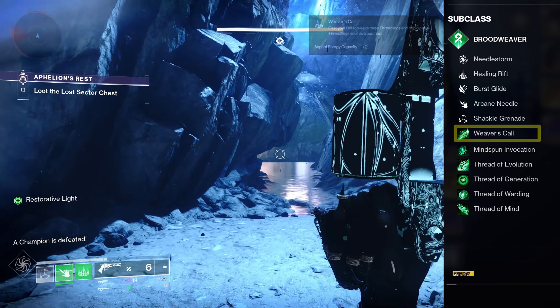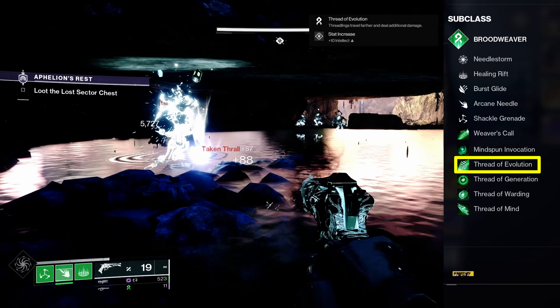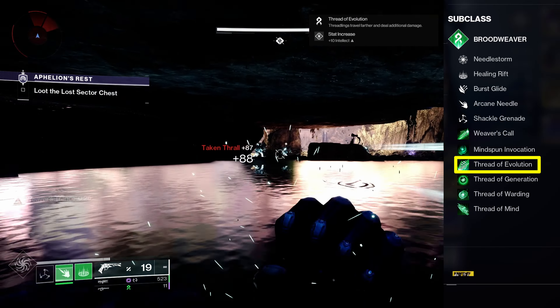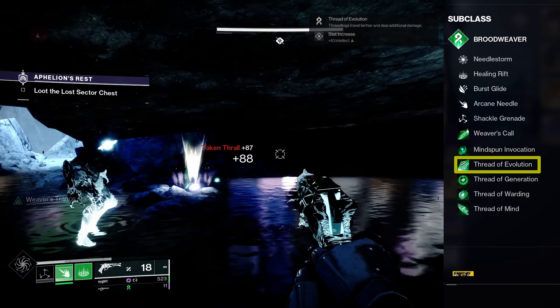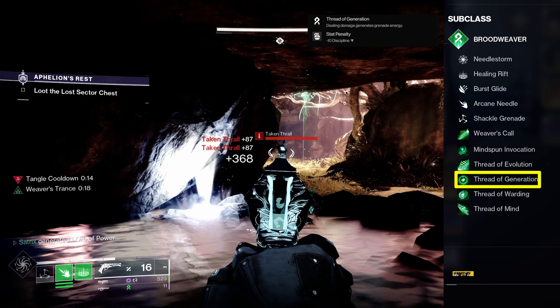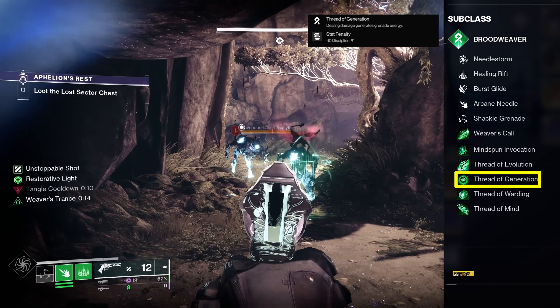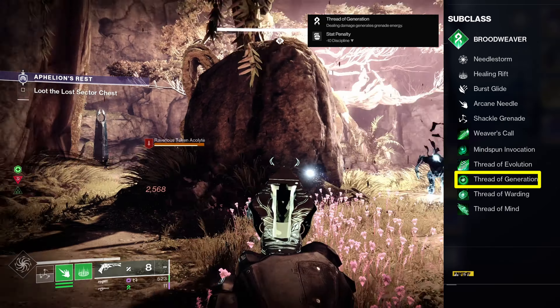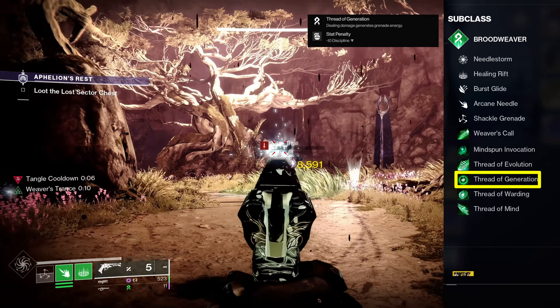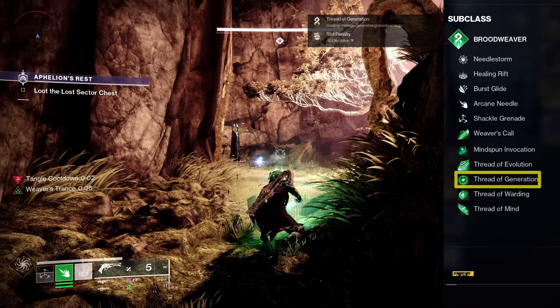First up with our fragments, we have Thread of Evolution, which allows our Threadlings to travel further and causes them to deal 33% more damage. Thread of Generation gives us grenade energy when we deal any damage. Our grenade ability is our most important, so we want to make sure our uptime is as high as possible. We will take a hit to our discipline, but this fragment is more than worth it.